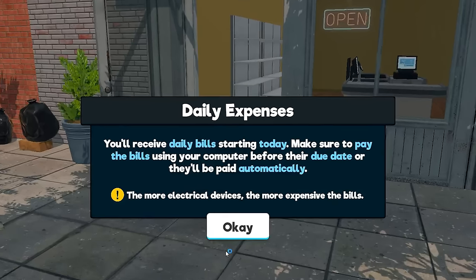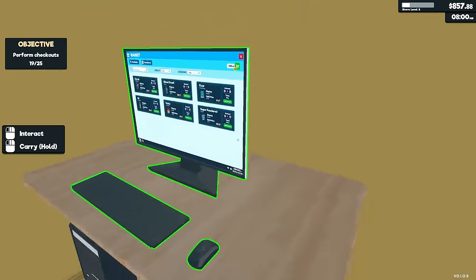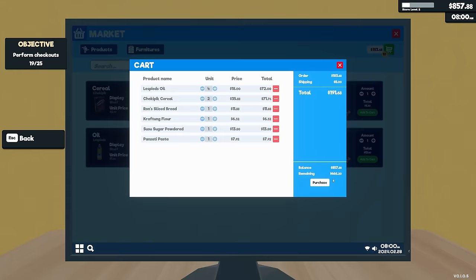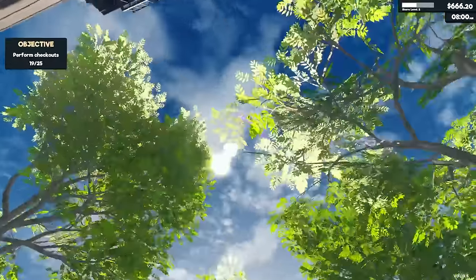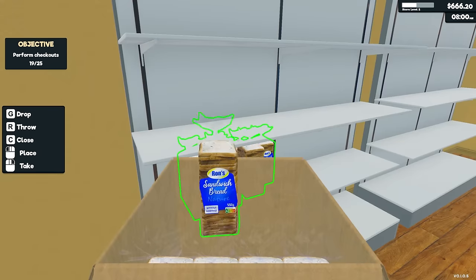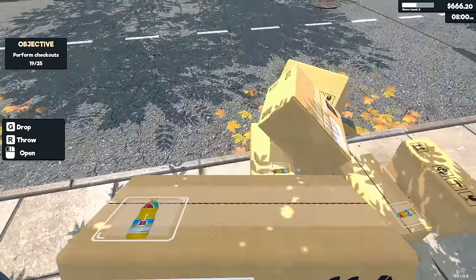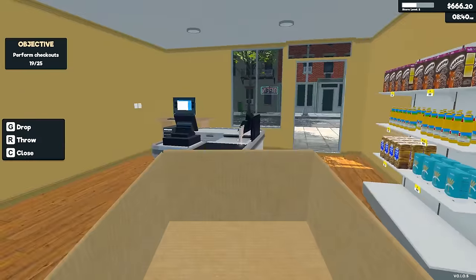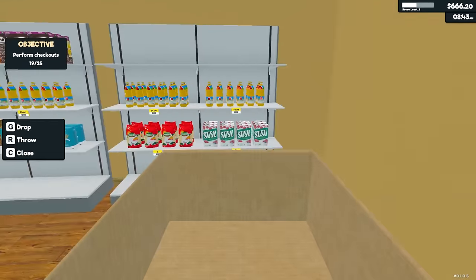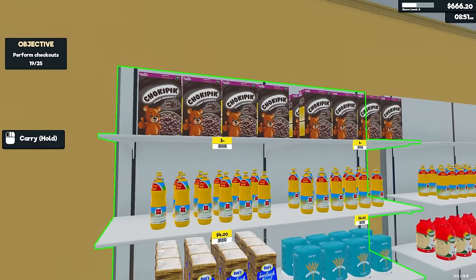You'll receive daily bills starting today. Make sure you pay the bills using your computer before the due date — they'll be paid automatically. Now we're a serious supermarket. We got bread. You know you're serious when you stock bread. Now we actually kind of look like a store — a very small store. Looking a lot better now. Of course, we have lots of oil. I need to set up these prices now.